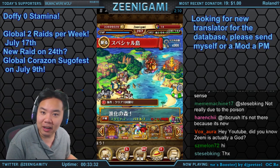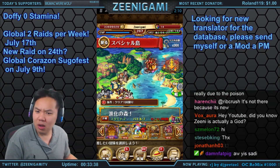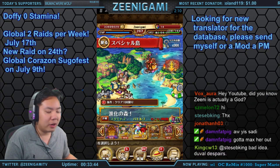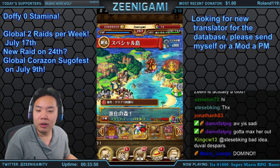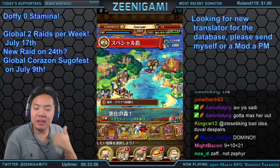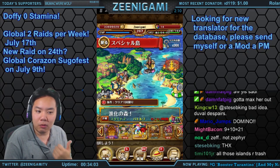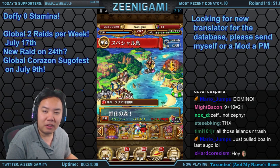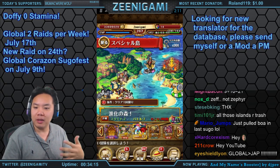We are also getting double raid bosses a week. Global actually already has a weekly fortnight island and weekly raid bosses, with raid bosses on every Thursday. Starting Sunday July 17th, we're getting two raid bosses a week — one on Sunday and one on Thursday. That second raid boss works exactly the same way, 24 hours. The first one we're getting is Ivankov on the 17th. On the 24th we can't see anything yet, and then on the 31st it starts up again with Mihawk.